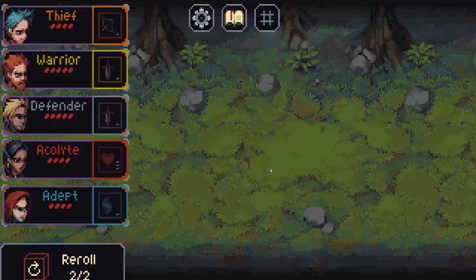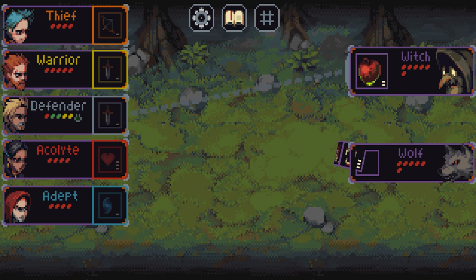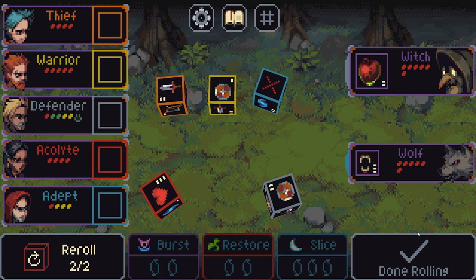Let's go to normal mode and overwrite a save. It'll just go through its first turn sort of rolling dice — I'm not doing anything here, it's just doing its own thing. On the left-hand side we have our characters: we have our thief, a warrior, defender,